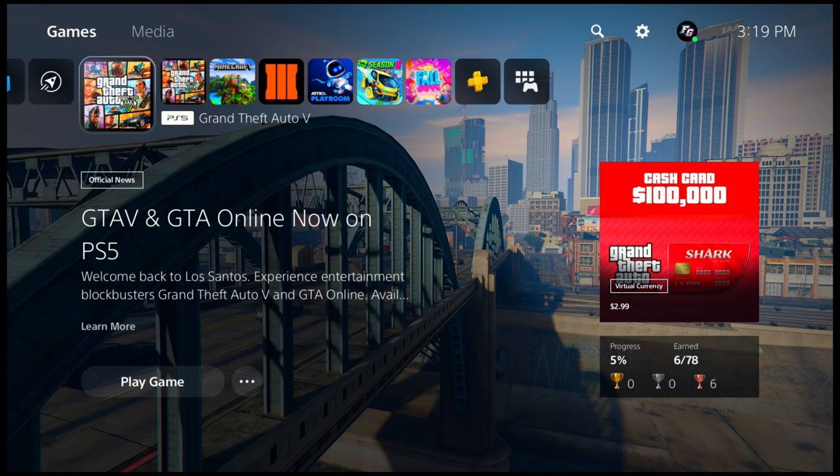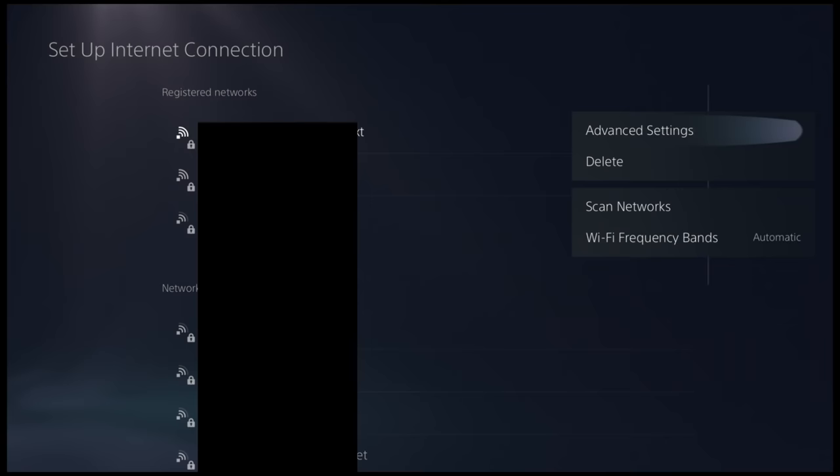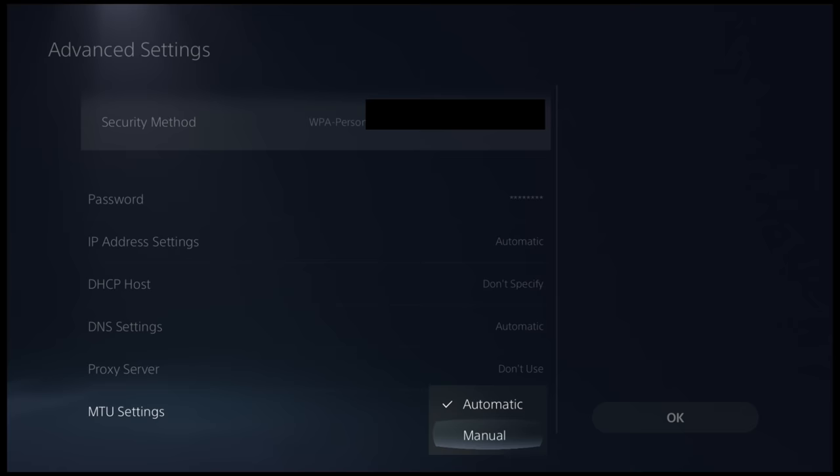First thing you're going to want to make sure is that your Grand Theft Auto for PlayStation 5 is completely closed. Once it's closed, go to your settings, then go to network, then go down to settings, then go up to set up internet connection. Then go to the internet that's connected to your PlayStation, click the options button, and click advanced settings. From here, scroll down to MTU settings, click that, and then click where it says manual, then go down to the MTU.